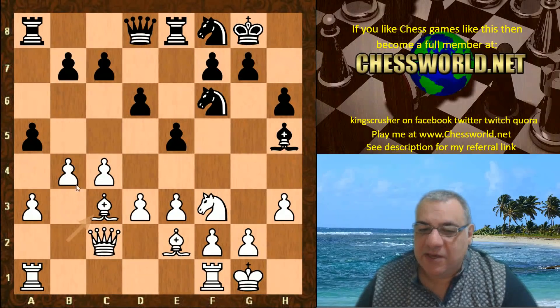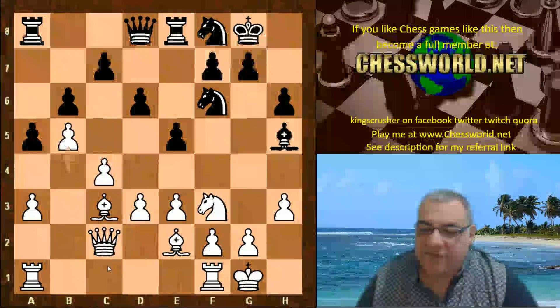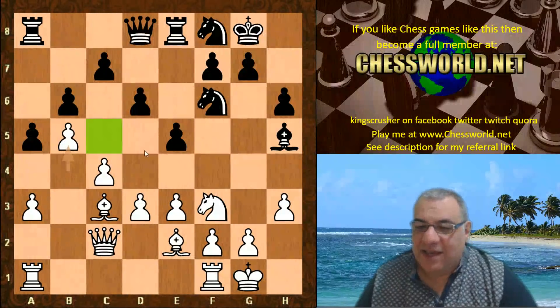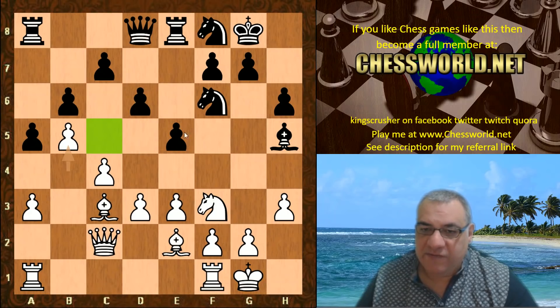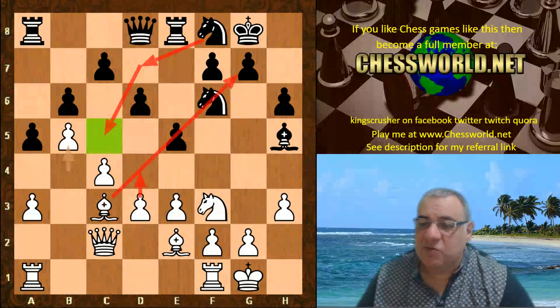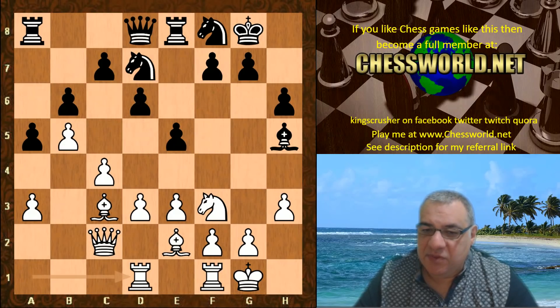White is trying to maybe open up and exchange off a pair of rooks to try and infiltrate on the queenside. Black just plays b6, then b5, which seems to give the c5 square. However, there's a slight price to pay — if a knight maneuvers to c5, black has to be wary about d4, which could help liberate the bishop along this diagonal. We see Knight d6 to d7, Rook ad1, Knight c5.